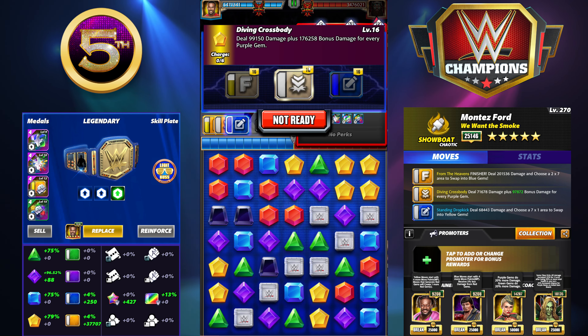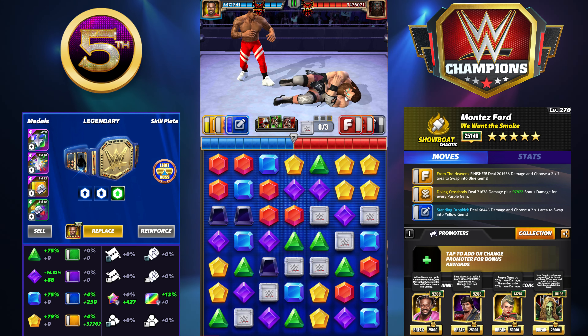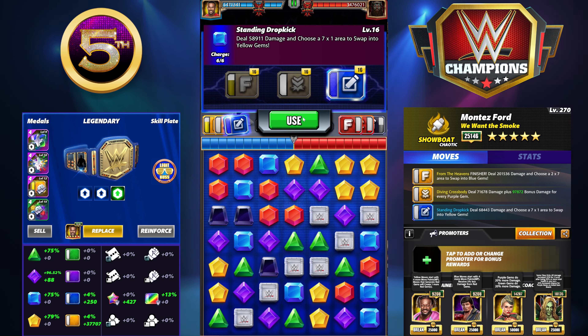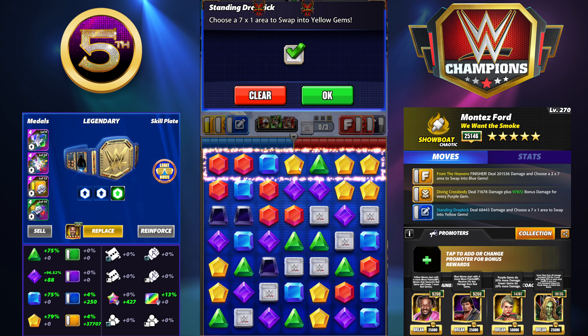We're going against Ivar — Showboat versus Powerhouse, five-star gold versus five-star gold. I do have tour perks of plus 2 MP and plus 1 in a match. Right out of the gate with the strap, we're up to 176,000 bonus damage for every purple gem. We have one, two, three, four, five, six, seven, eight of them.